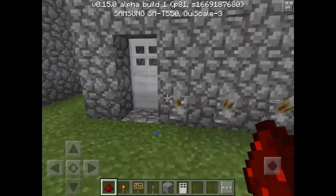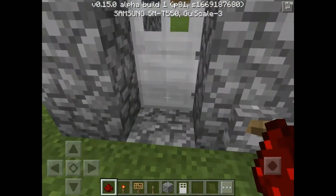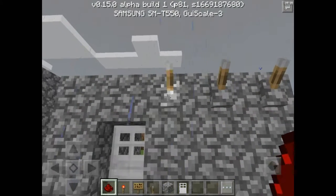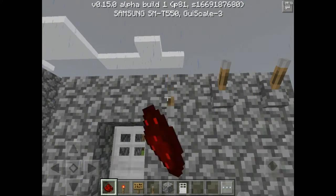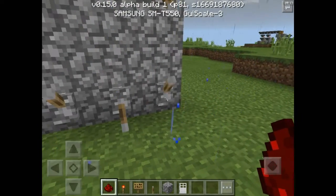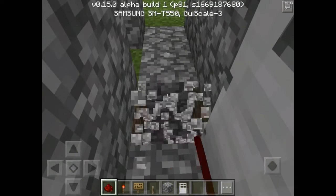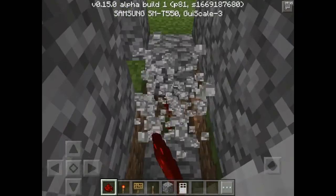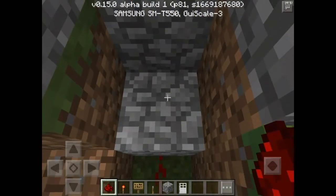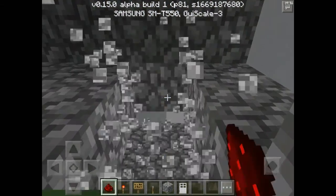So now, as you see, the redstone torches behind the levers are activating the redstone dust, which leads into that block, which deactivates the redstone torch underneath the door. But once you put your password in — which is the levers you flip that the redstone torches are behind, which we said were this one, this one, and these two — the redstone torches will turn off, which will turn off the redstone dust. As you see, it turns the redstone dust off, which then activates the redstone torch behind this block.